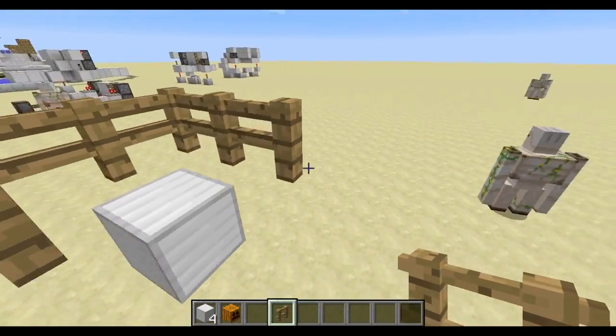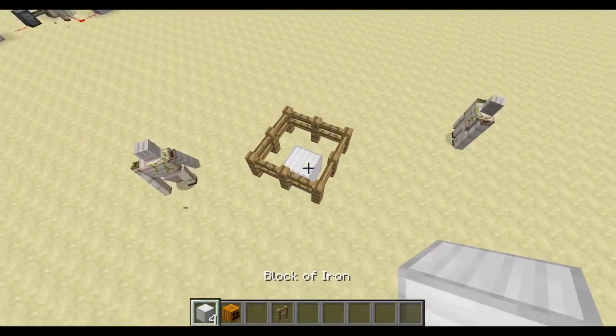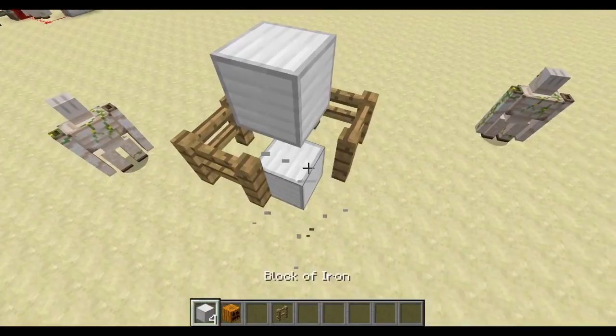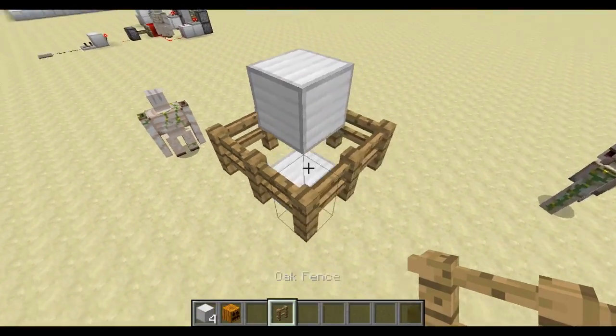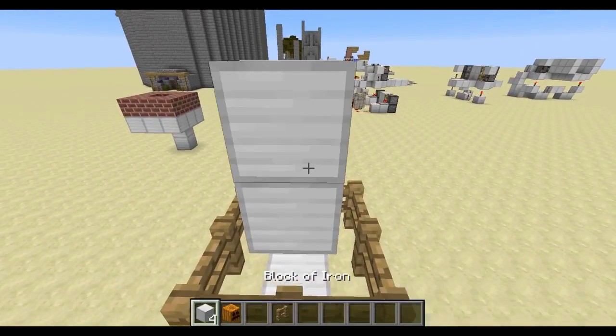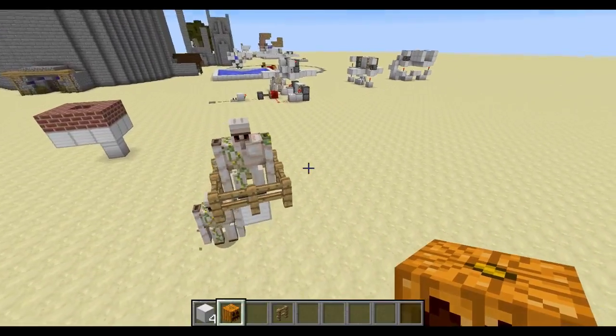Put it around — that's it, close it up. Two blocks on top, break that one block. It has to be one block out, like that.